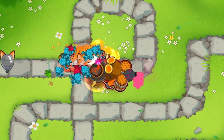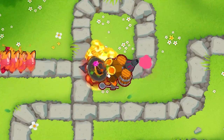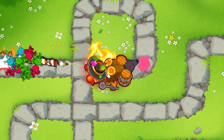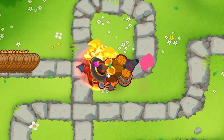The 0-3-2 Dragon's Breath excels at small-game targets like Moabs and Ceramics. Pair it with an Alchemist and watch it obliterate rounds like 63. A hidden stat is that Dragon's Breath has additional range beyond what is shown by its radius. Just make sure you have a form of purple-popping power so as not to interrupt the stream of endless fire.